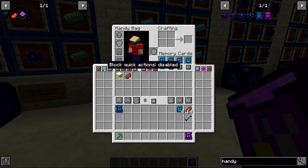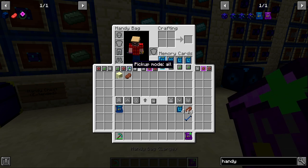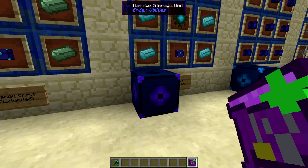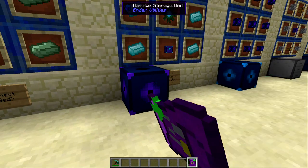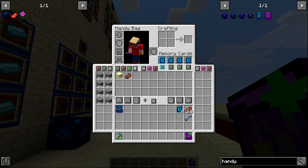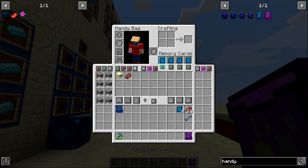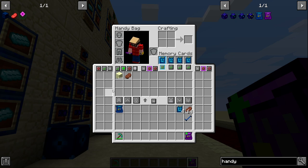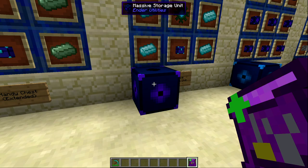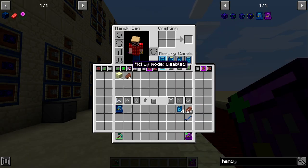The handy bag can also interact with nearby inventories. With pickup mode 'all' enabled and quick actions on, shift right clicking a storage unit pulls items from it directly into your inventory. With restock mode enabled instead, clicking the storage unit deposits items from your inventory back into that storage unit. This makes the handy bag useful for both restocking from and depositing into inventories.